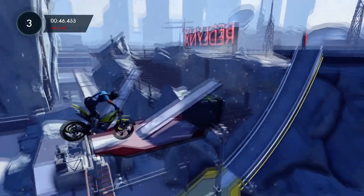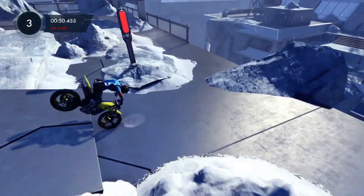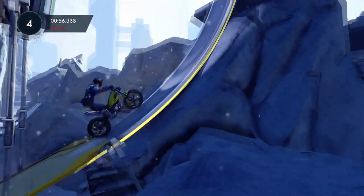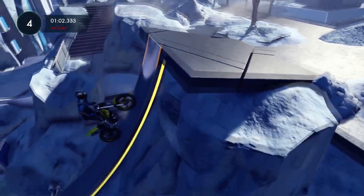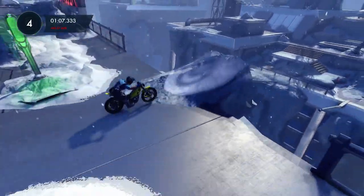Bunny hop onto here, and then do another bunny hop there, and land up here. But you're not allowed to let your back wheel touch that ramp. As you go over that little scaffold plate up there, you have to get your back wheel straight over that ramp - it can't connect at all, because otherwise it'll fail. When you get to the end of the track, you'll get your challenge complete.